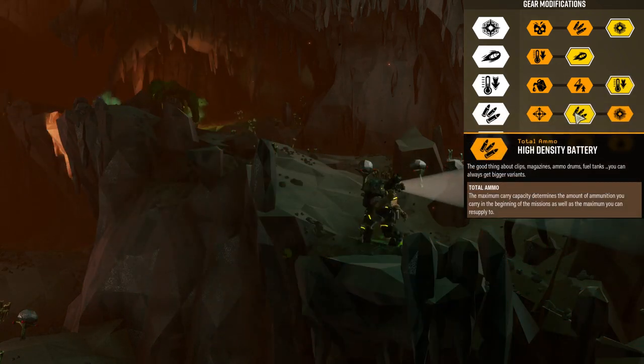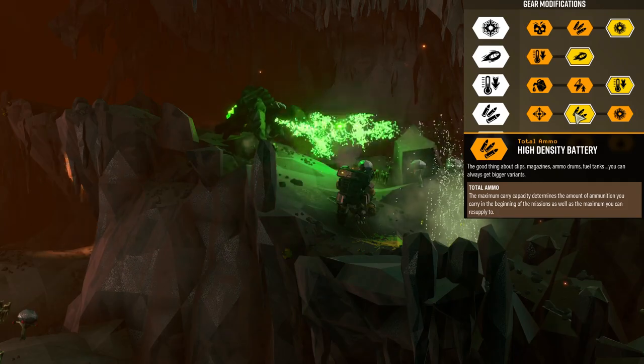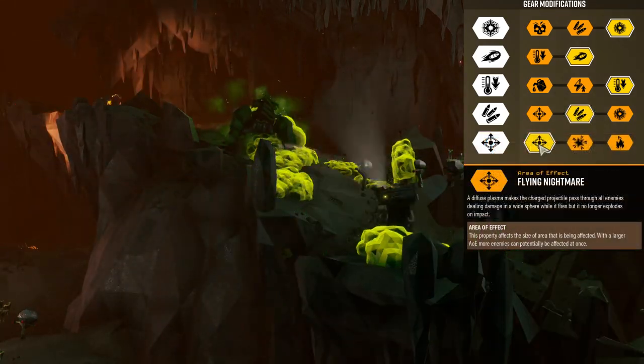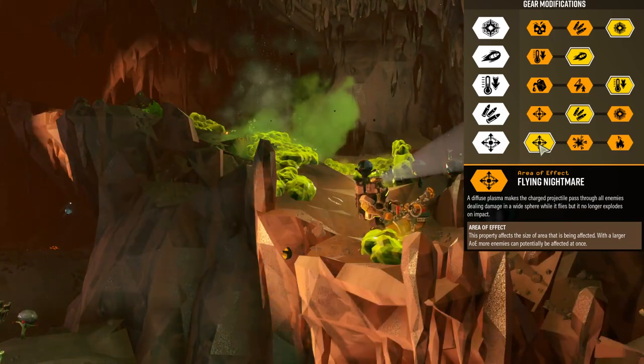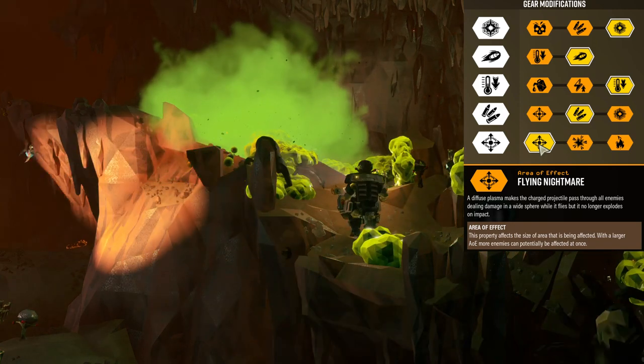Gear mod 4 is a high density battery — basically this adds more ammunition. The fifth mod is flying nightmare, which makes charged projectiles pass through enemies dealing damage in a wide sphere but doesn't explode on impact. This is great if you've got a tunnel with bugs in it, as it'll go through all of them.